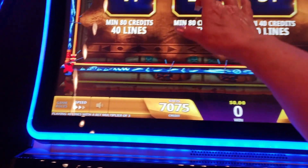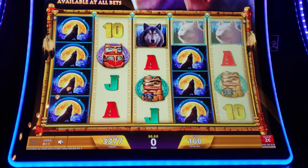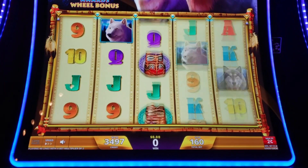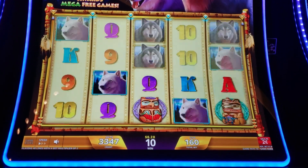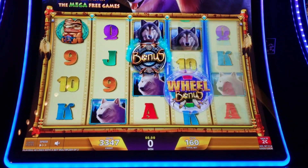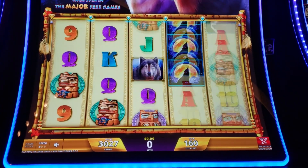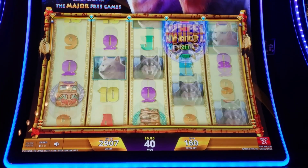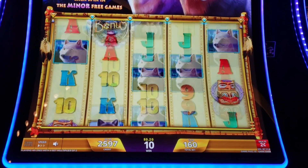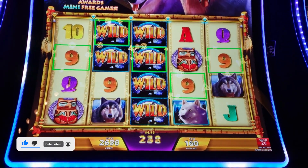I'm going to go up to the two cent denom and go to the slowest speed right now. This is a $3.20 bet. Those wheels are showing up — you need them to line up. We're down to $55. Some wheels.